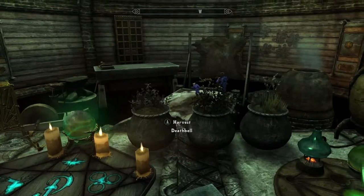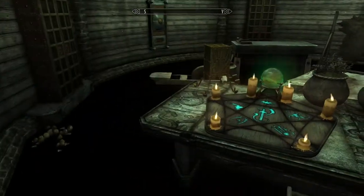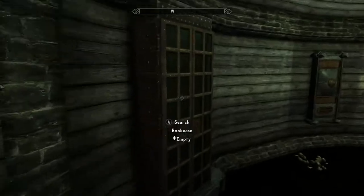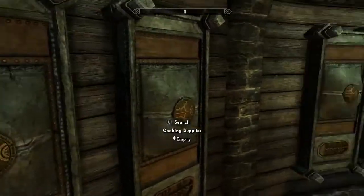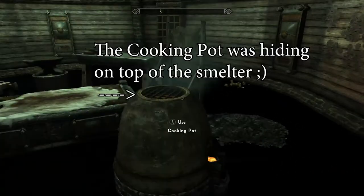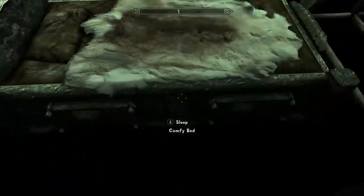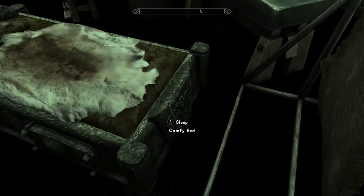There's an alchemy lab — you can harvest nightshade, deathbell, spiky grass — and there's an ingredients storage. Everything is so compact and that's what I like about it. You have storage for books, smithing supplies, a bookcase, tanning supplies, cooking supplies, smelting supplies — pretty much every single thing you could possibly need.